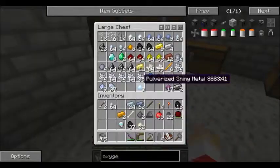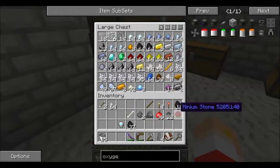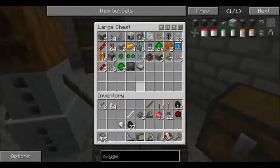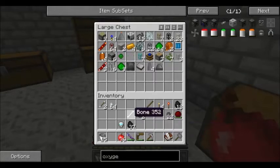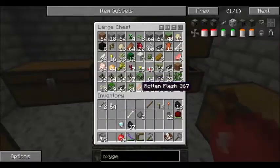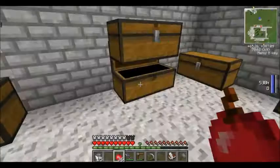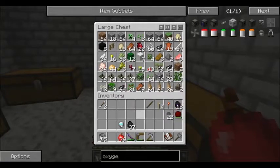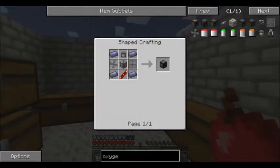And then we'll be able to go into space as soon as we make an oxygen compressor or collector. We'll just collect all the oxygen. Wouldn't that be funny - if we were able to collect all the oxygen and then end up suffocating because we took all the oxygen out of the world? That'd be pretty funny. I mean, it's one of those things where I would not be upset if that happened.